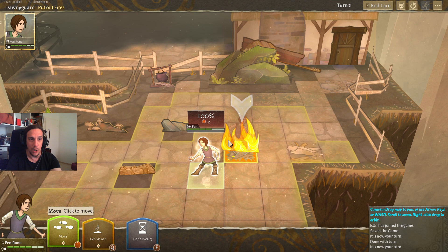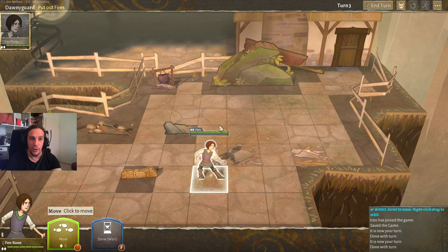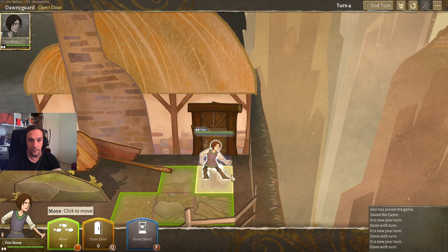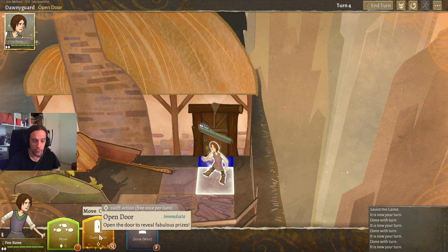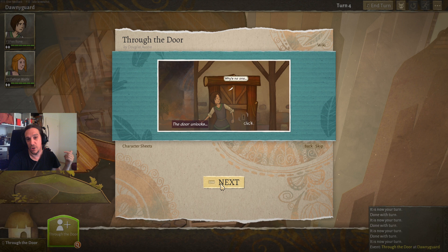Here our job is to put out the fires. You always get the objectives shown up at the top. We're going through a tutorial to show us how things work. Our next job is to open the door — opening a door is a so-called swift action. Swift actions are free once per turn, meaning you can do one swift action per turn and then the next swift action will cost you action points just like anything else.